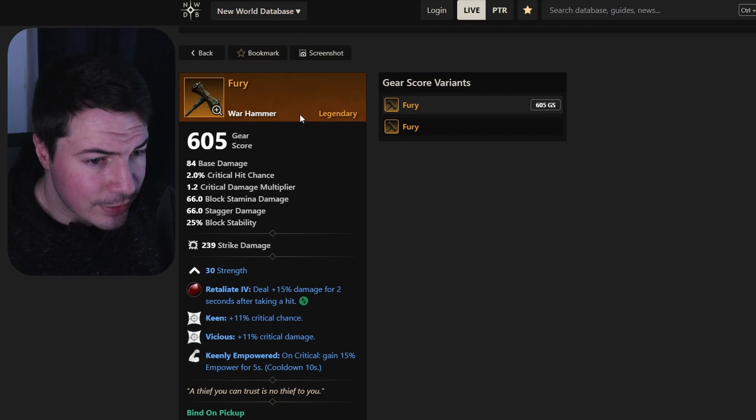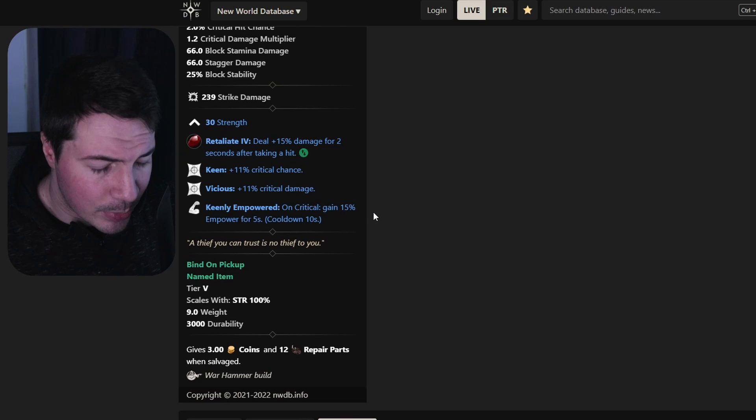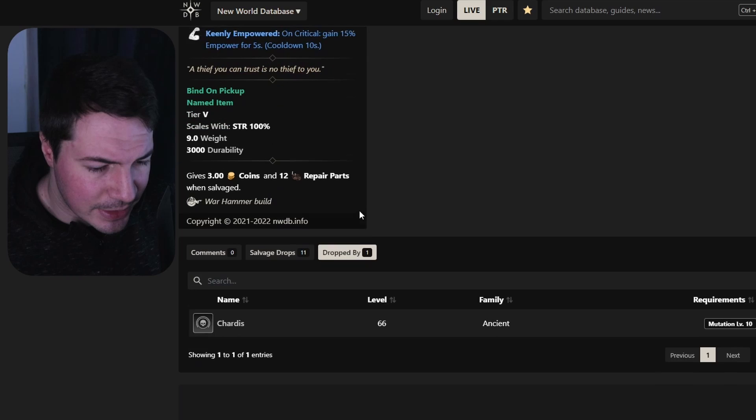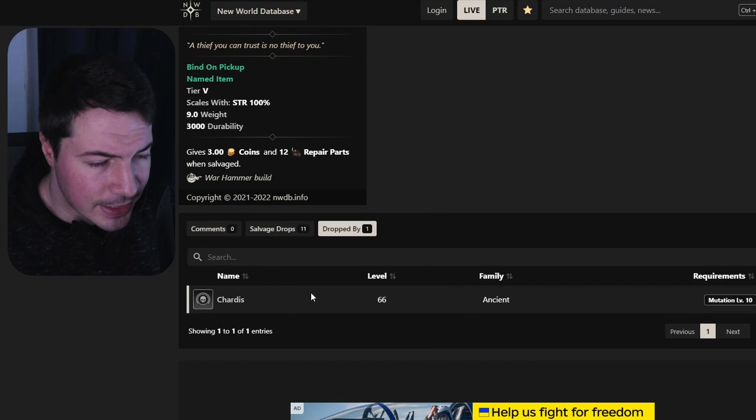Next, we all know this one — Fury. Fury is pretty good. It comes with keen, vicious, and keenly empowered. You'll see a lot of people run with this; it's not the best in slot but it's pretty decent. You can find this from the Lazarus Dungeon.